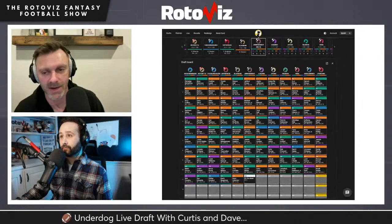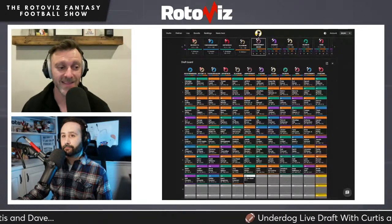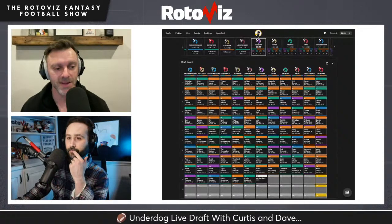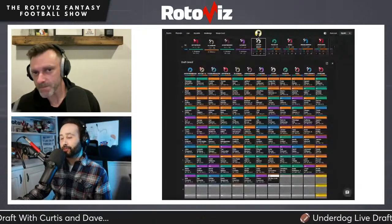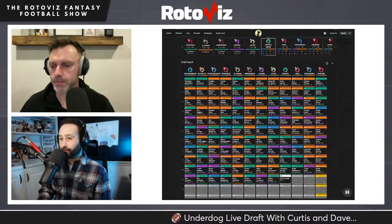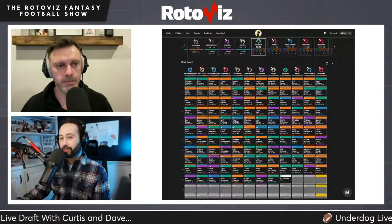The hero-RB squad followed with A.T. Higgins, George Pickens, and then got the Burrow stack on the back end with Jaxon Smith-Njigba — a nice-looking squad. Curtis finds this a fun time of year seeing different team constructions. He's about to flip over to look at Bijan Robinson's profile when they realize they're two picks away.